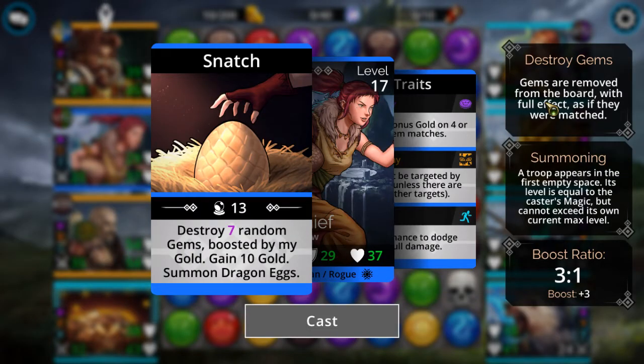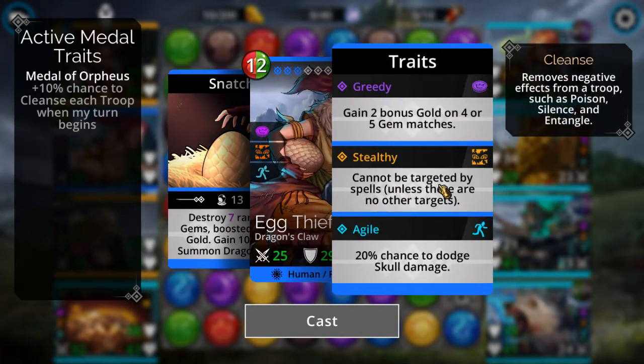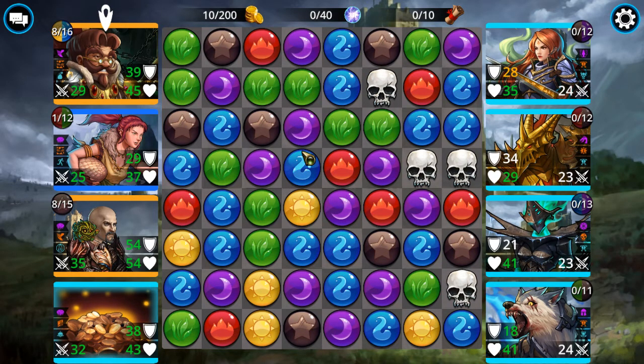When you're destroying unmatched gems — wait, I just noticed she's not exploding them. Playing this earlier I kept thinking she exploded them, but I didn't read the fine print. Destroying gems removes them from the board and you're getting full mana from each one. But on the downside, destroyed gems don't count as matches, so you're not gaining the bonus gold on four or five gem matches. All you're getting from them is the mana.